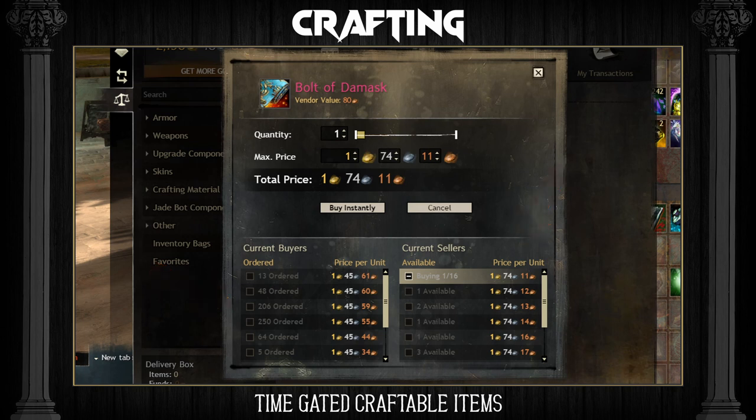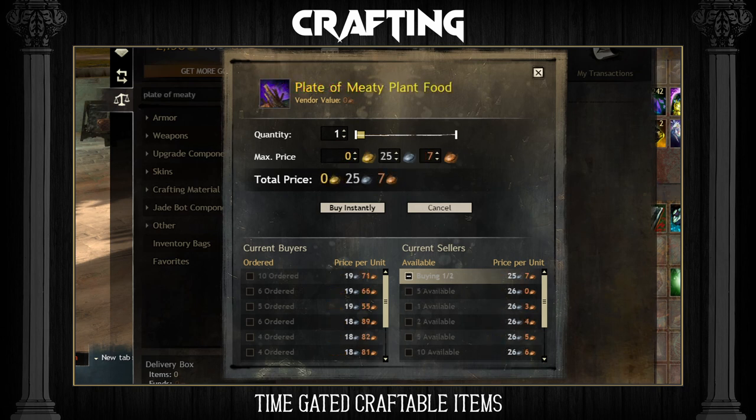The items used in ascended crafting include Bolt of the Mask, Deldrimor Steel Ingot, Elonian Leather Square, Spirit Wood Plank, Carbonized Mithrilium Ingot, Square of Vabbian Silk, Blended Leather Sheet, and Composite Wood Board. Other profitable time-gated items include Ley Line Infused Tool, Clay Pot, Crow Lamp, Heat Stone, Plate of Meaty Plant Food and Plate of Piquant Plant Food. The prices of these items change a lot, so I recommend crafting a few of these every day and letting them stack up, while keeping an eye on the price so that you can sell them when they're most profitable.